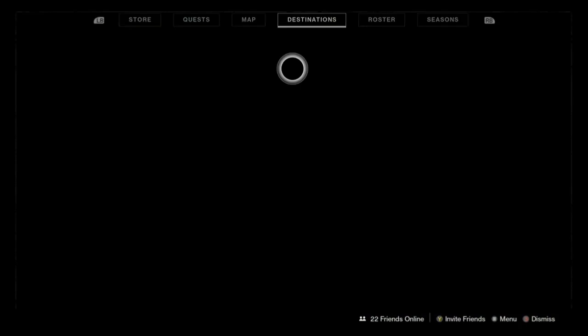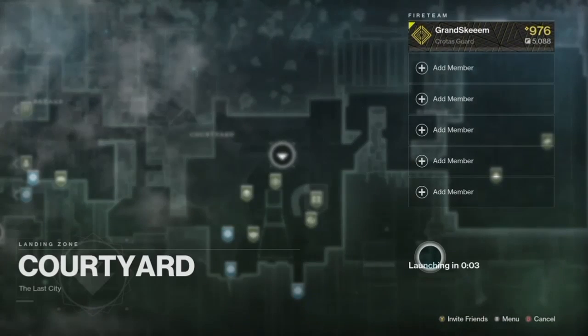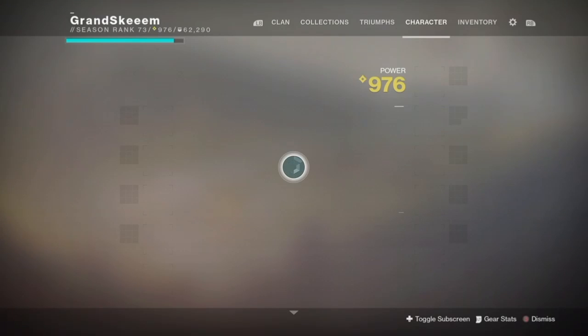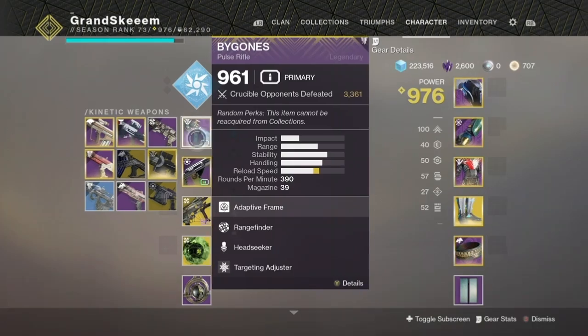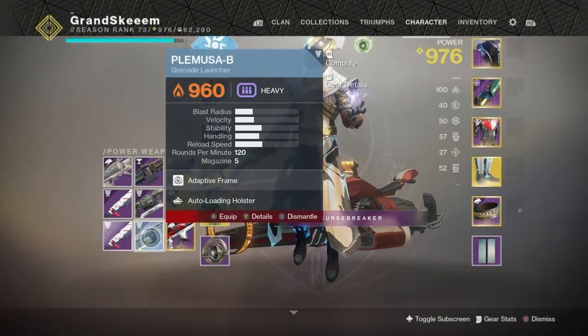From here we're going to jump back over to the Tower and I'll show you a couple different ways to upgrade your character and get your light level up as fast as possible. Bear with me and I'll definitely take you to what you need to know. Looking at a couple of different weapons: you have primaries, secondaries, and power weapons — or heavies as some people call them.